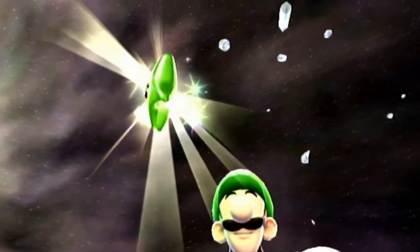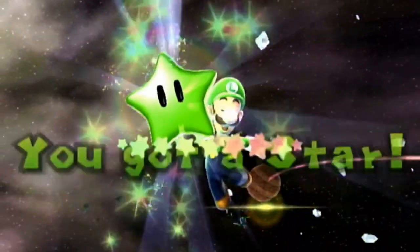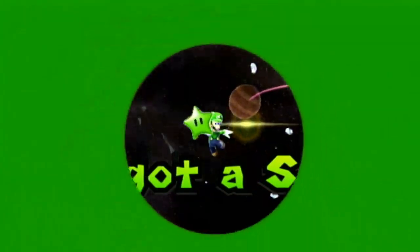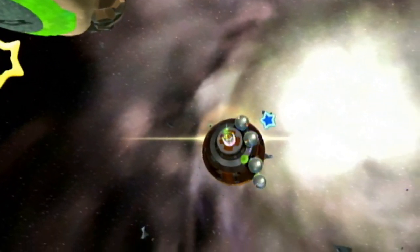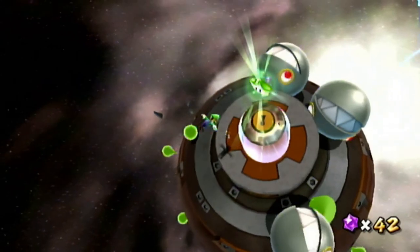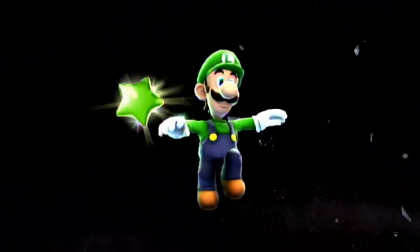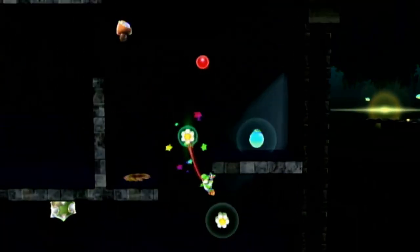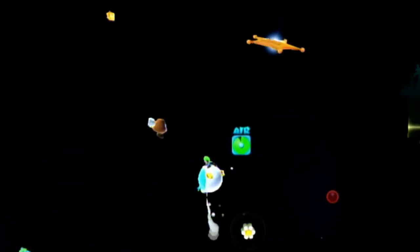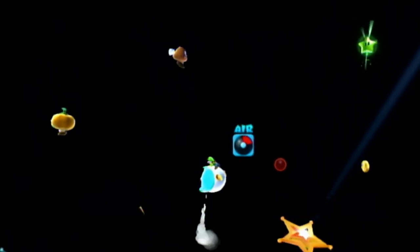Do not break the glass — same thing for the third one. The last one is actually where these rolling steel balls are and you just jump on top again. Pretty easy, though it takes a while to get to because it's a kind of linear pathway. The next one after that is right by the launch star — you can see it right there.